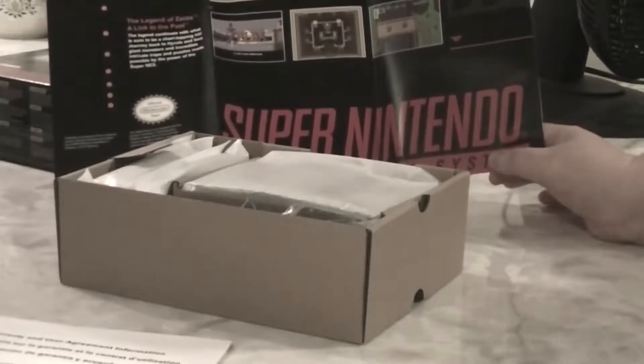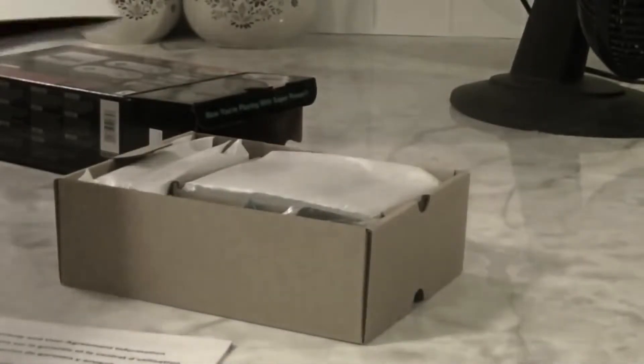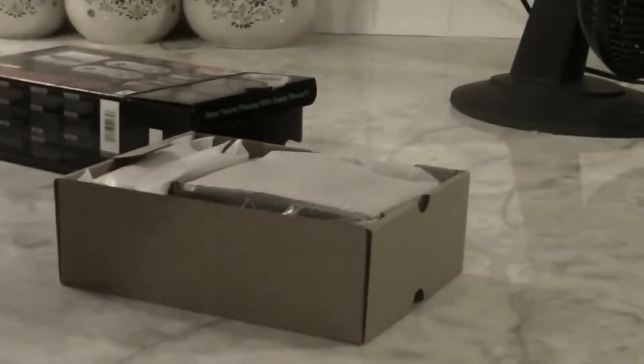Just like the NES Classic one, we're going to have to get these guys framed. It has the instruction manual on how to hook it up. This thing hooks up with an HDMI cable, just like the NES Classic — it's not like the original Super Nintendo. The original Super Nintendo had composite and an RF switch, or something like that. I just remember you had to change it to Channel 3.